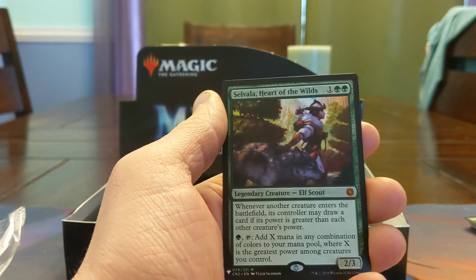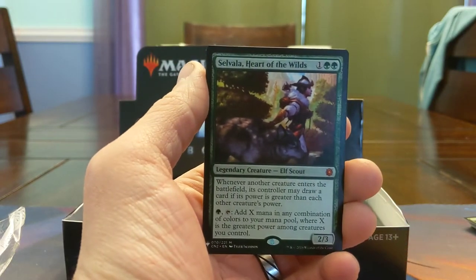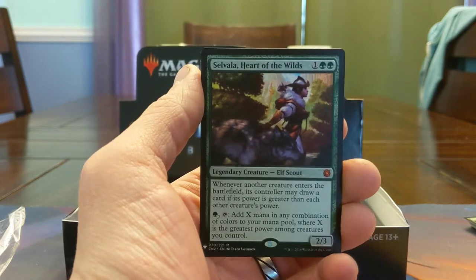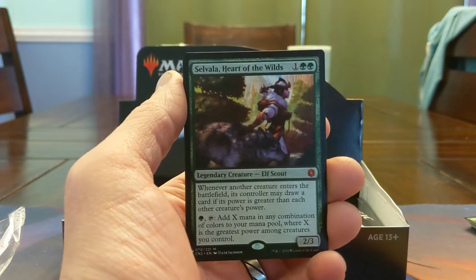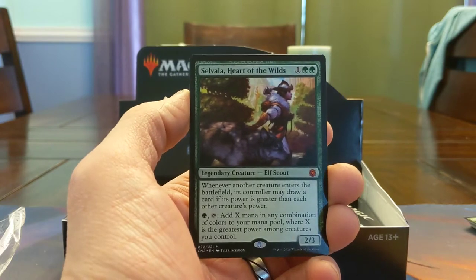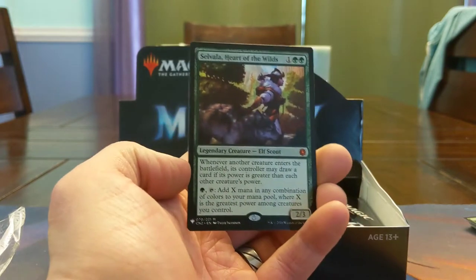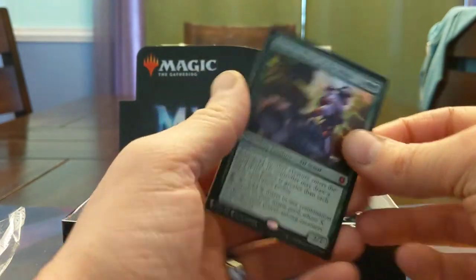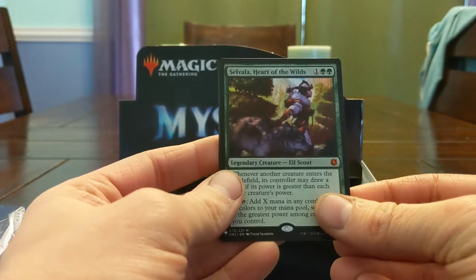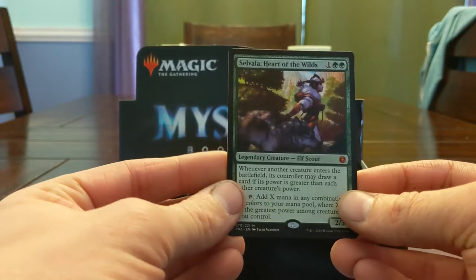This card's like 50 bucks. Heart of the Wild — mythic Conspiracy Taint. Selvala, on average $58.90 — we are doing pretty good. Probably the easiest, gotta be top 2 or 3 easiest ways to go infinite in green. Whenever another creature enters the battlefield, the controller may draw a card if its power is greater than each other creature's power. And you can pay a green and tap it — if you have a 4 power creature you can just do this infinitely and usually win the game from there. Staff of Domination type stuff. This card's disgusting.